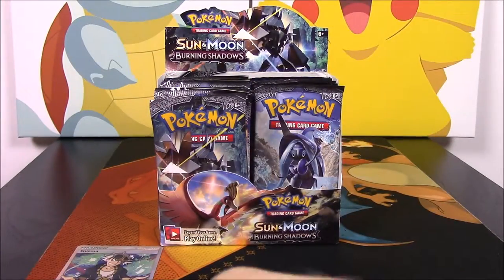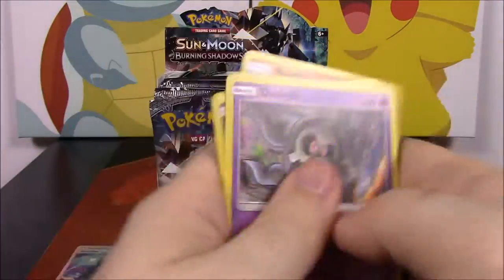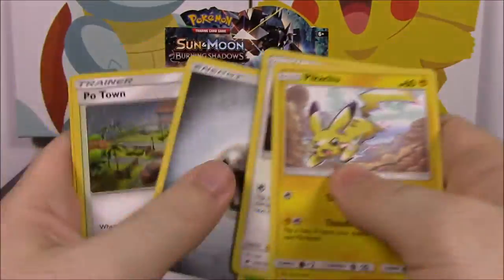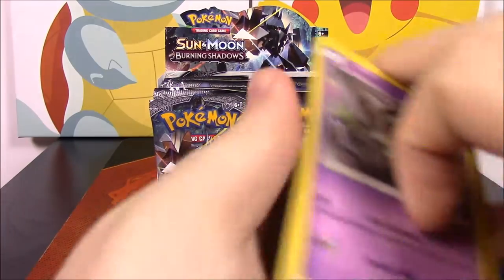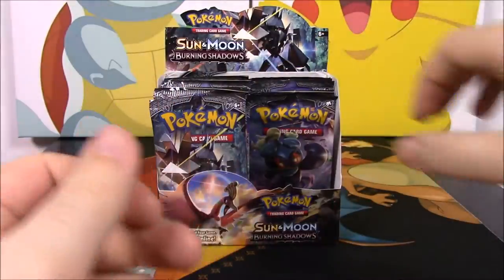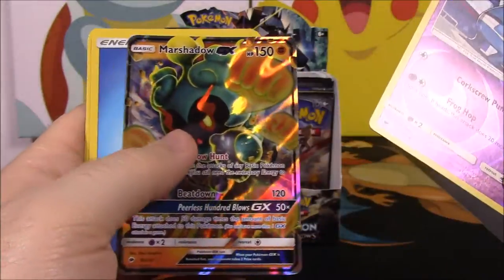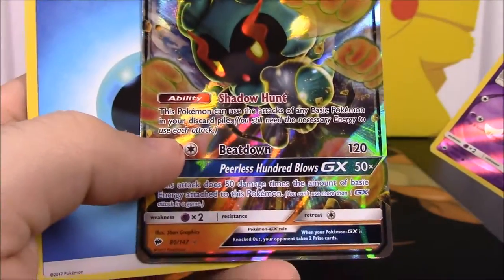We got a Lone Vulpix and a Shenotic as a rare. We got our Pikachu, Panpour as our Reverse Holo and Ninetales as our rare. I need some GXs out of this. We got a Reverse Holo Shenotic and Electivire. Now I have a list of all the cards out of the set, and there are a lot of GXs I still want — at least all the regular GXs. Oh, there we go — it's Marshadow, the one I want! This is the new Mythical Pokémon from the Sun and Moon set. We have a Marshadow GX and it looks awesome — I'm so happy I got that finally.